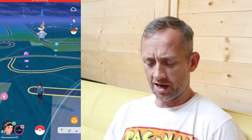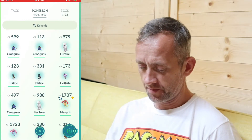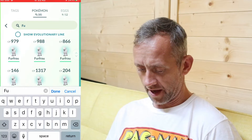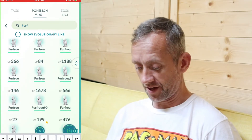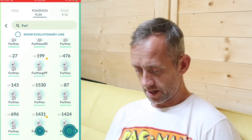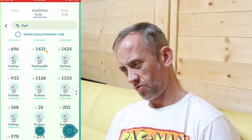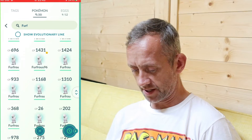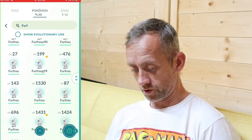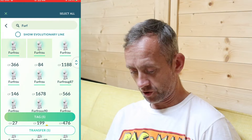I was about to do the third set of Battle League but I'm going to do something different here. I've got the Furfrou. That will show 33 of them, so I did check it out. There's a Great 99, a U90, and Ultra League. There's a U96. So what I'm going to do is get rid of some of these and then do the form change.